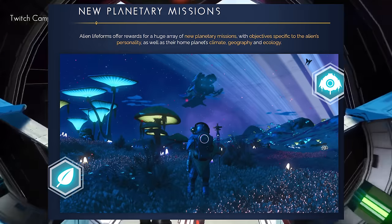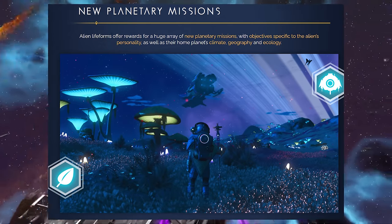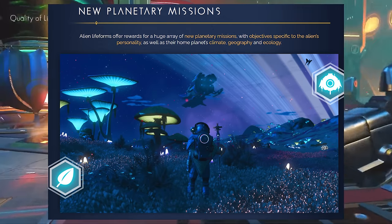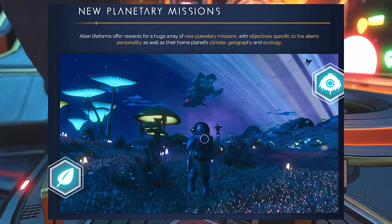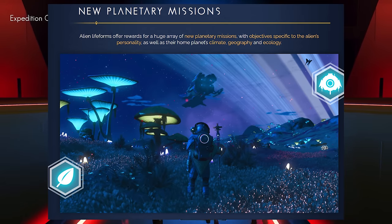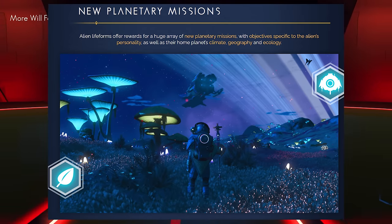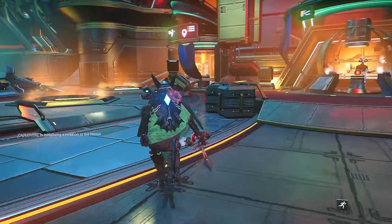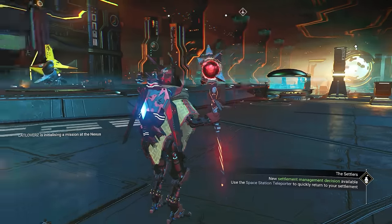New planetary missions are another major addition. Alien life forms will offer rewards for a huge array of new planetary missions, with objectives specific to that alien's personality as well as their home planet's climate, geography, and ecology. These fall within familiar categories like fighting, collecting, and helping. For example, one mission asks you to collect 170 copper in exchange for upgrade charts — not too shabby, though you can also find those at any space station.